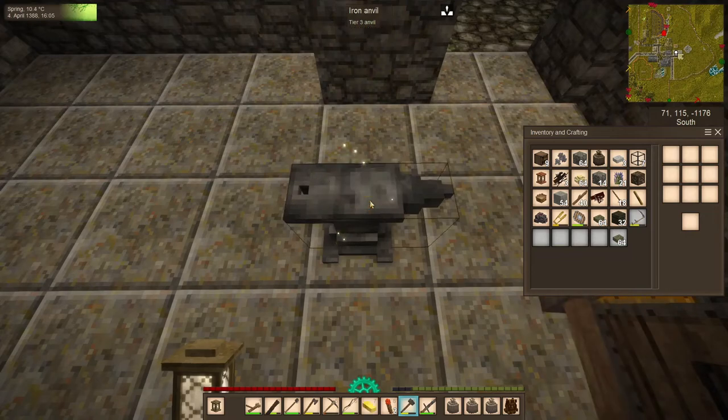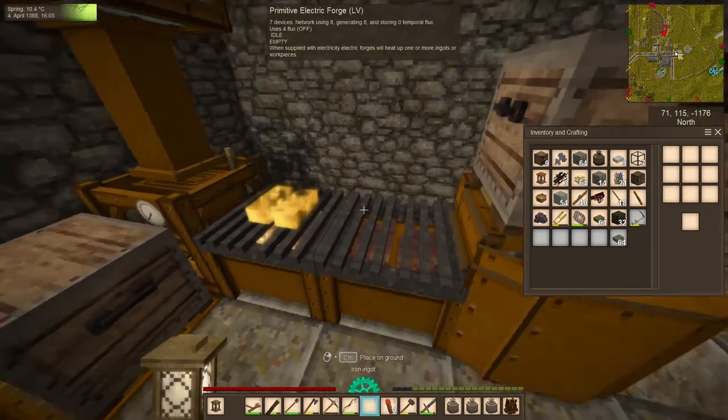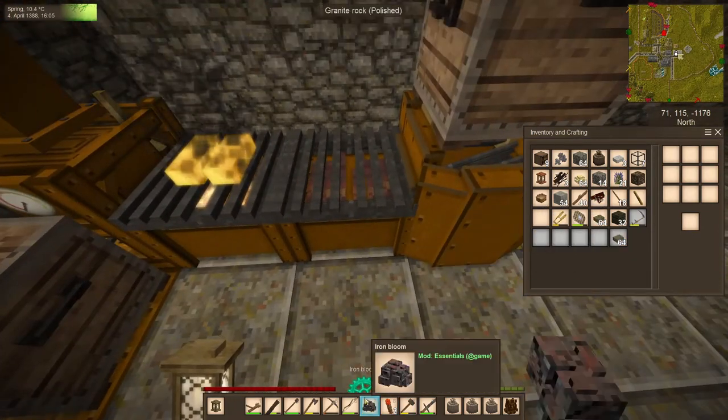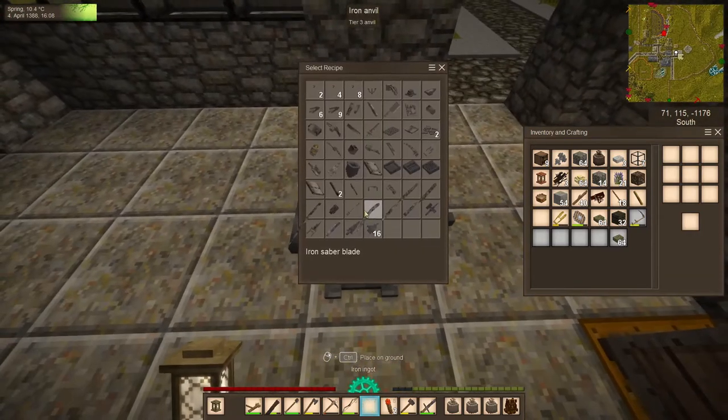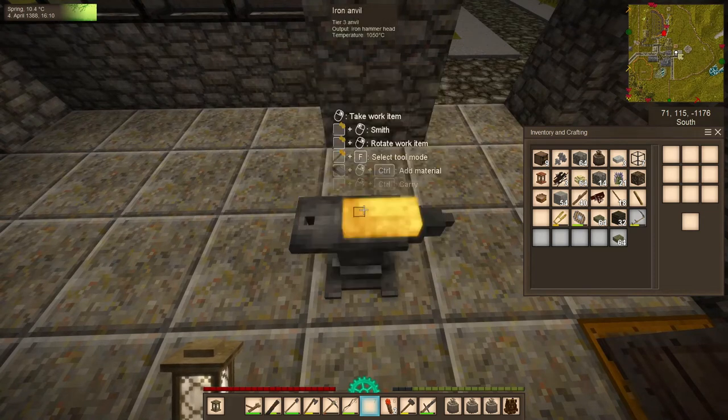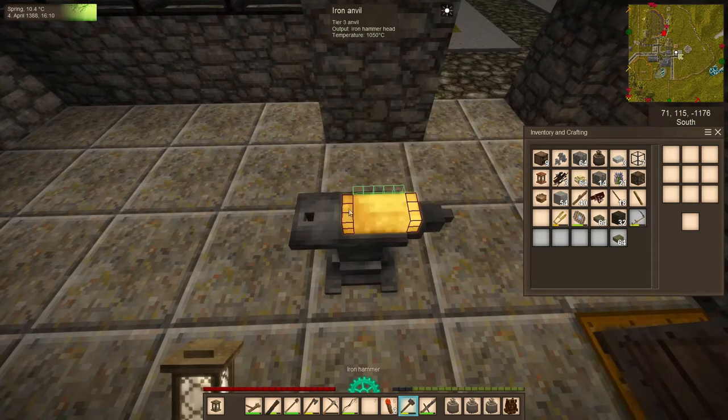Tip 6: Thermodynamics. When forging multiple objects, such as plates or chains, always use up both ingots in the forge before placing any more in. If you place a cool ingot in the forge with a heated ingot, it will differentiate the heat between the two of them, potentially cooling a ready-to-use ingot.